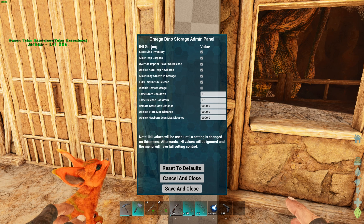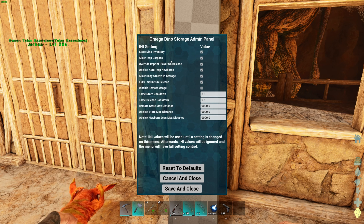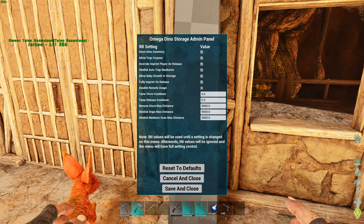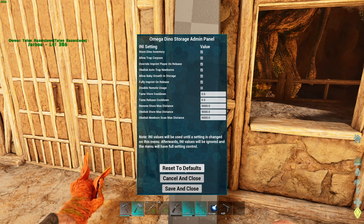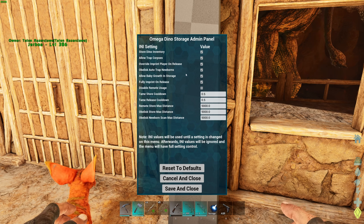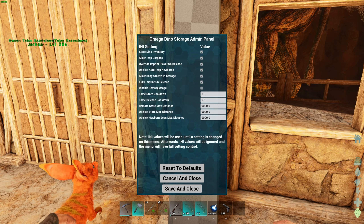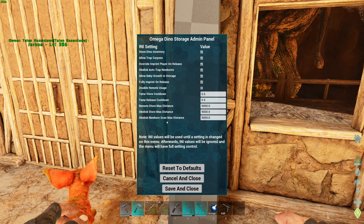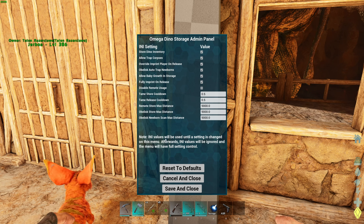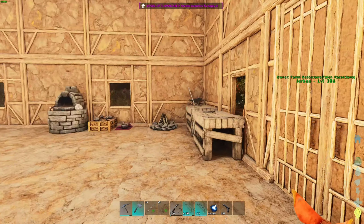Had to click my mouse once to make it show up. Change INI settings — stored dino inventory, trapped corpses, just different things you can do. Cool down timers. These are all things you can change. I'm not sure why you'd want to disable remote usage — why would you want to do that? Just don't make them remote.